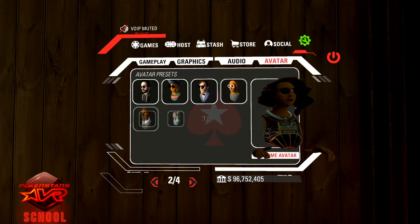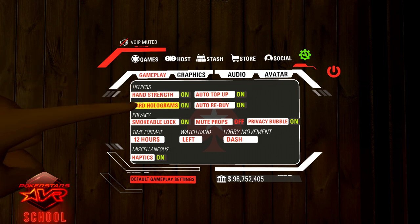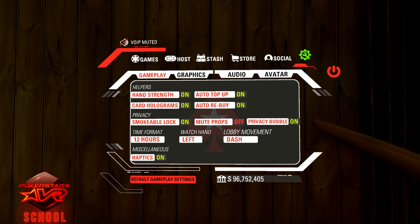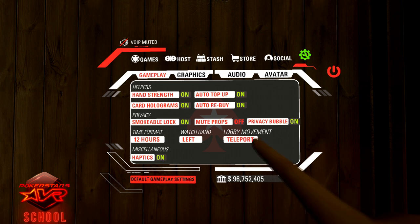Under the first tab, Gameplay, turn on hand strength, card holograms, auto top up, auto rebuy, smokeable locks, and privacy bubble. If you want to have fun on the tables with props, make sure mute props is switched off. Then select teleport in lobby movement to change it to dash. This will help you to move around the lobby more easily.